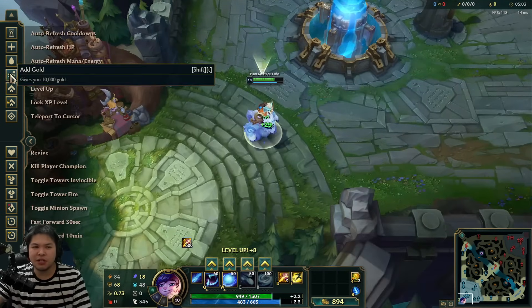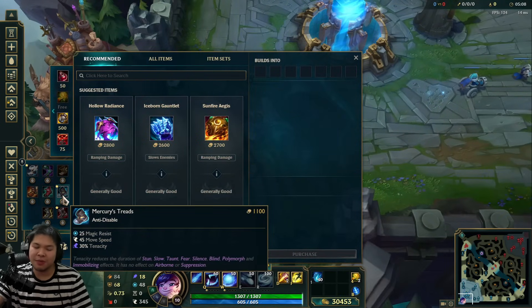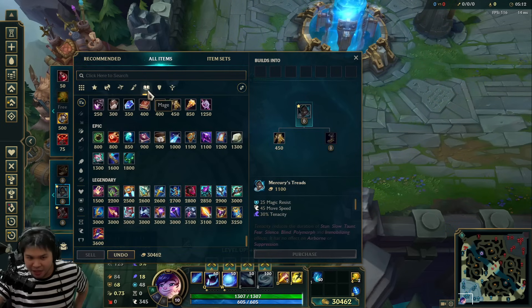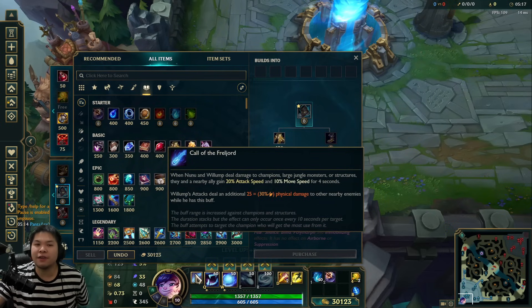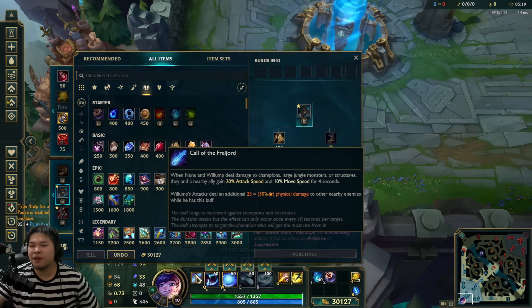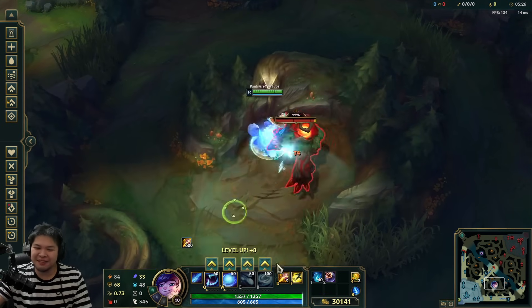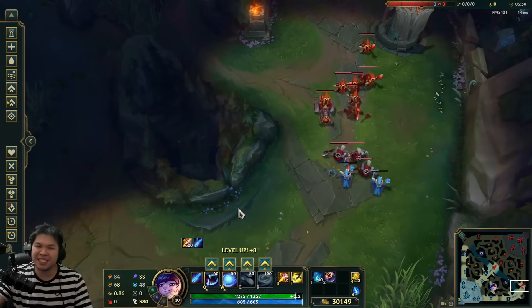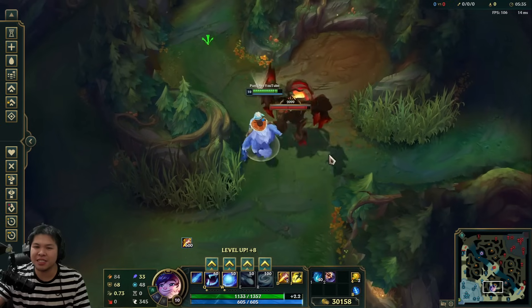For the build, you always want Boots — either Mercs or Ninja Tabi. The first buy you need is Dark Seal. It procs on every kill — it's an AoE buff giving attack speed and movement speed. When you have Dark Seal and get kills, which is very often, you build up stacks. If you want, you can upgrade to Mejai's.